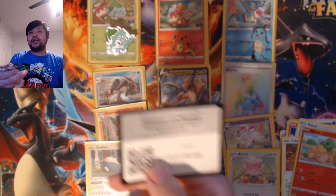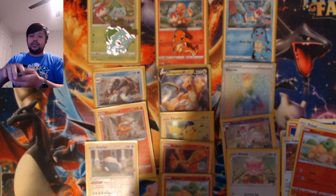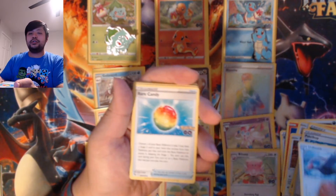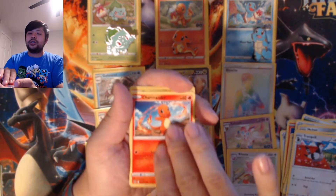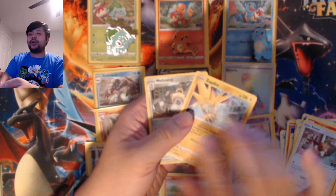Here is the last pack. Here's the code. Fire. Grass Energy. Wow. Hypno. Unfeasant. Rare Candy. Meltan. Squirtle. Tranquil. Charmander. Eevee. Zapdos. And a Melmetal.